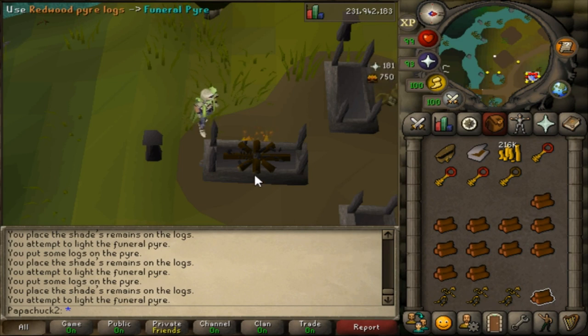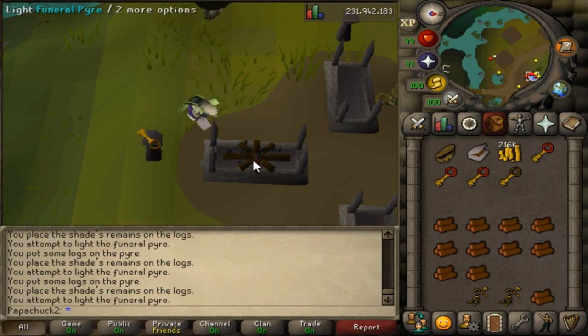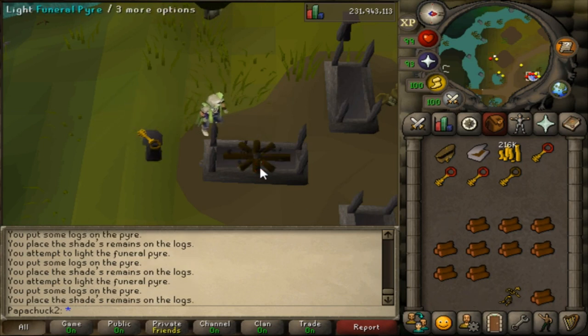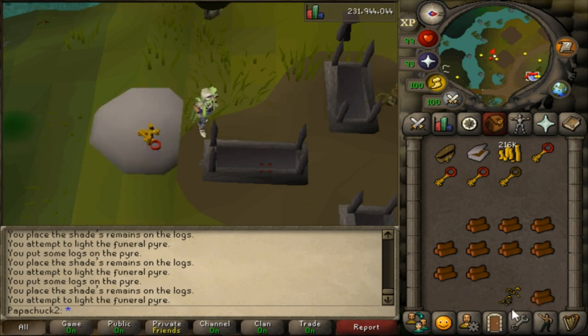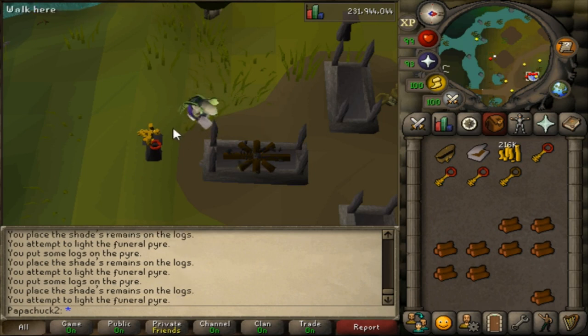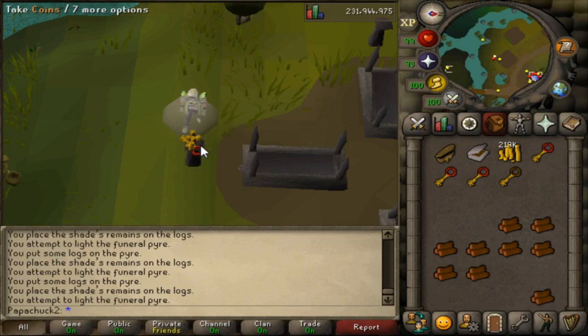To get the full experience benefit, you will need the Morytania hard and elite diaries completed. The hard Morytania diary gives 50% more prayer experience, and the elite gives 50% more Firemaking experience. Because of that, I got 750K Firemaking experience from the 1,000 remains and 180K prayer experience. Assuming you have the Morytania elite diary complete, you'll need to do about 5,700 Urium Remains to go from 95 to 99 Firemaking.